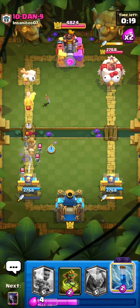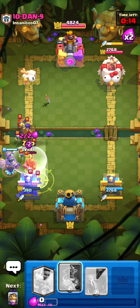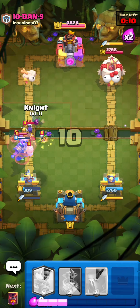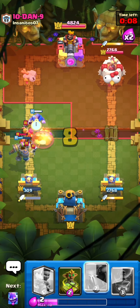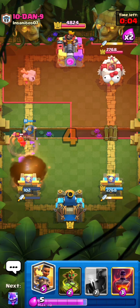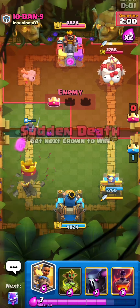We're gonna not let him get any damage this whole game - just have him getting no damage at all. Wait, could he spread? I have the Goblin Machine. Wait, he might actually take my tower - he shouldn't take my tower though. The witch and knight up top - I think we should be fine.